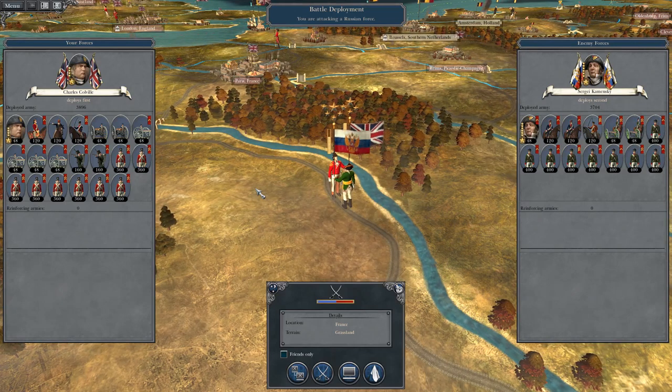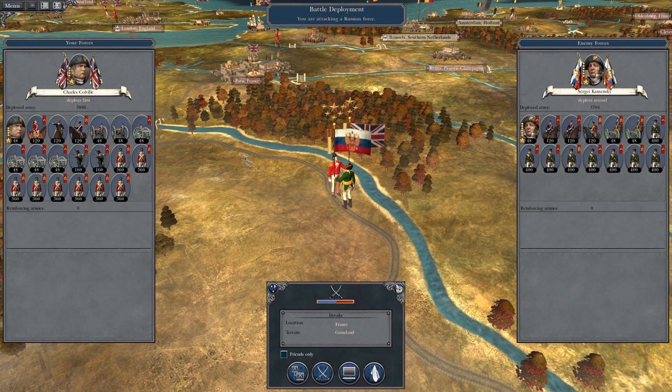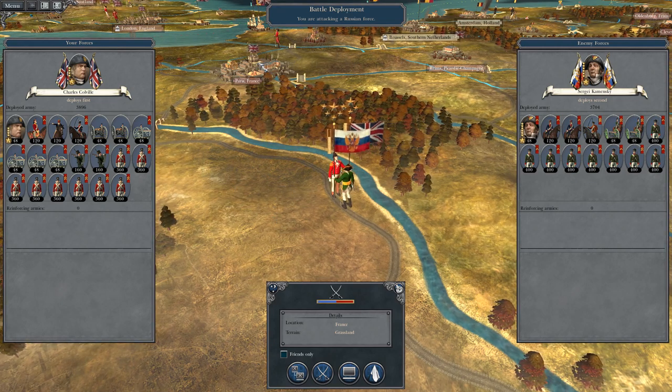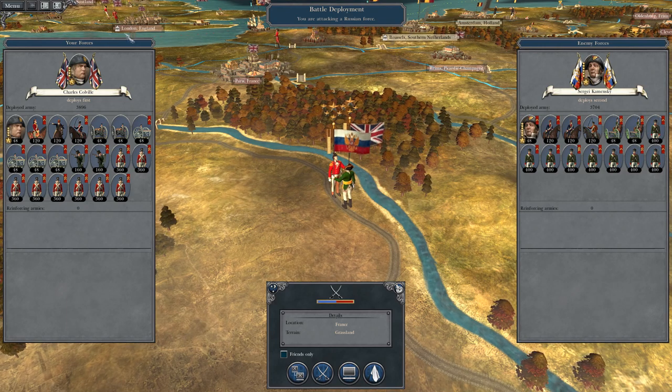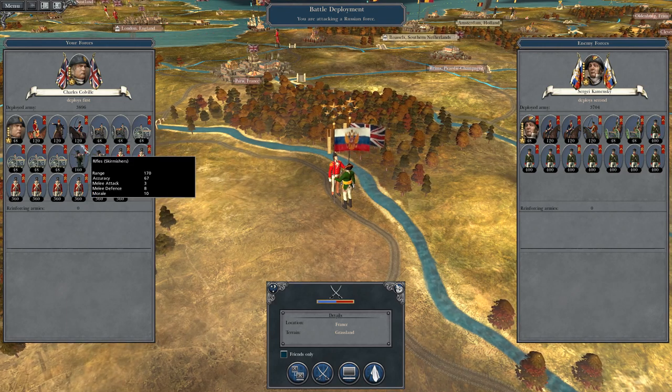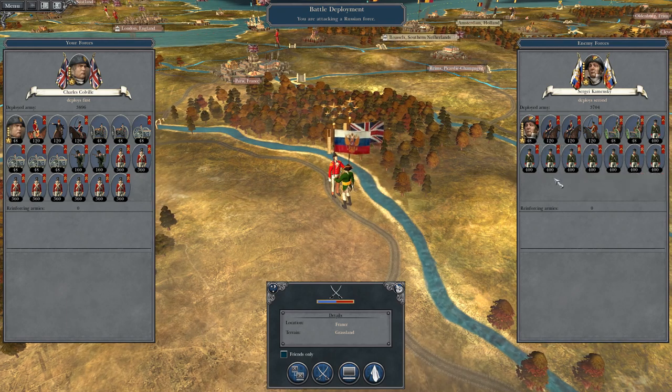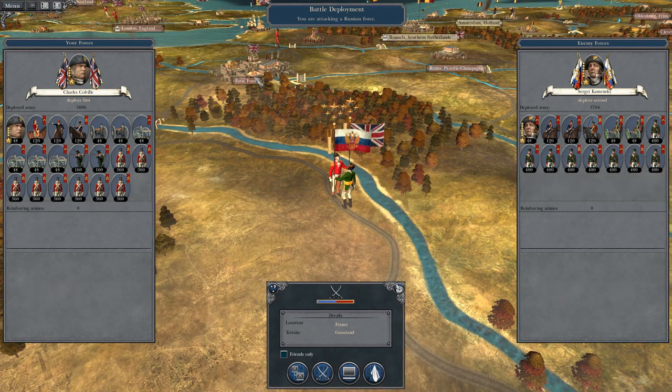What's up guys, this is The Brofman and I am back to bring the next episode of my Napoleon Total War let's play as Great Britain. To run off where we left off, we have sallied forth our Paris garrison, which has been reinforced with a general and troops from London, to engage this Russian stack which looked like it was on its way to lay siege to Paris.